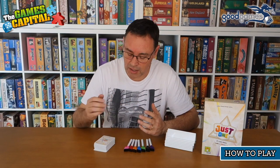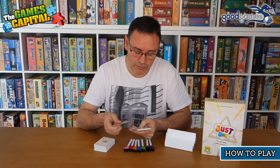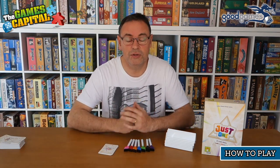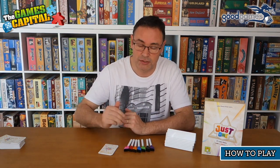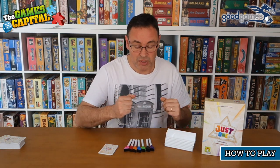To begin a game of Just One you're going to need 13 cards from the deck. Each round you'll use 13, and the aim of the game is to score as close to 13 points as you can. Each one of those cards represents a round in the game.